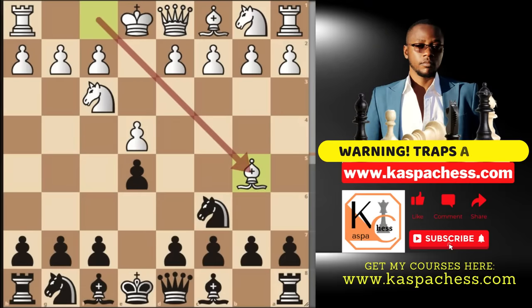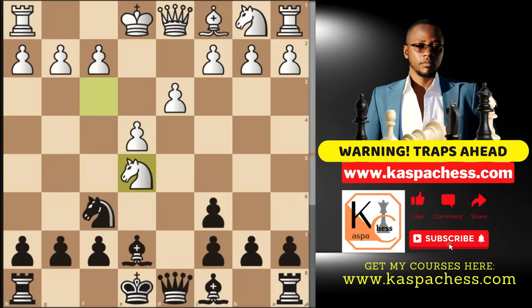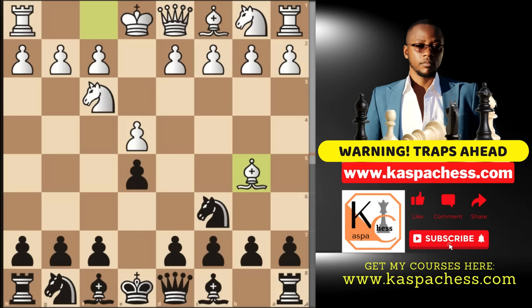After bishop b5, White's main idea is to take the defender of the e5 pawn at the right moment. For example, if you carelessly play bishop e7, White can simply take your knight and on the next move win a free pawn on e5 — that's the main goal. Moreover, 90 percent of Spanish players know their theory very well. So here is the surprise weapon: immediately upon seeing bishop b5, instead of the Berlin Defense, the Classical Variation, or the Morphy Defense, I suggest you change your opening and start afresh. This is called the retreat variation, which most people don't know about.